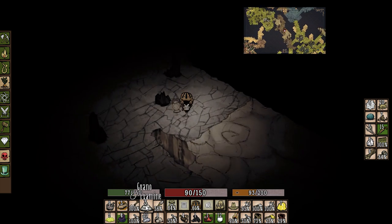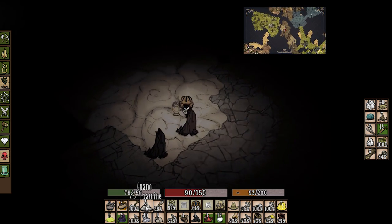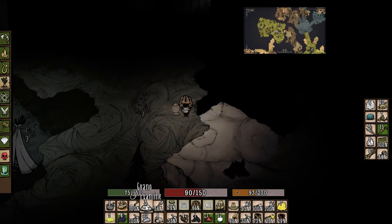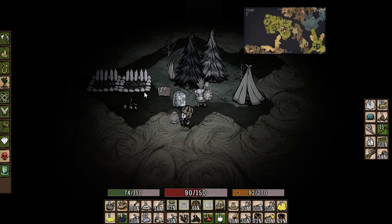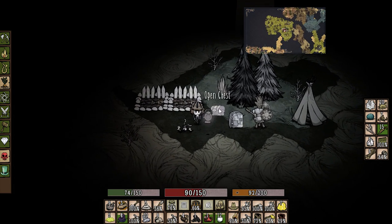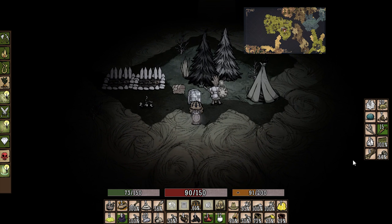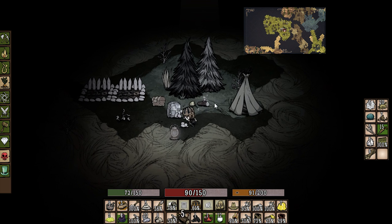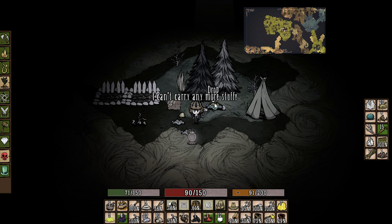We got lots of carrots now. What I almost want to do is move this whole base back to the other end where the exit of the cave is. Our crops obviously haven't grown because there's no day-night cycle down here. Let's leave the chest, grab this, place it on the ground, equip our hammer, and tear down the science machine. Nice!